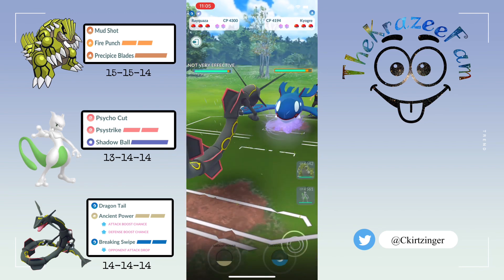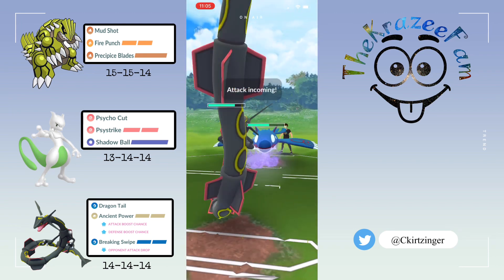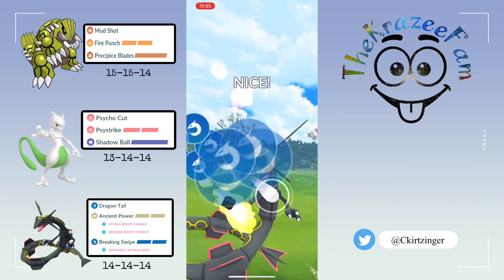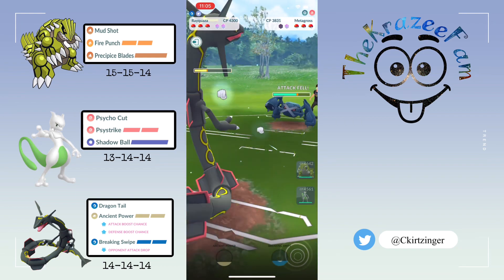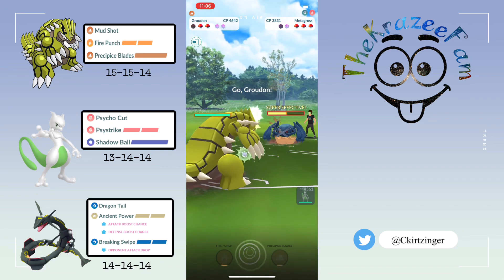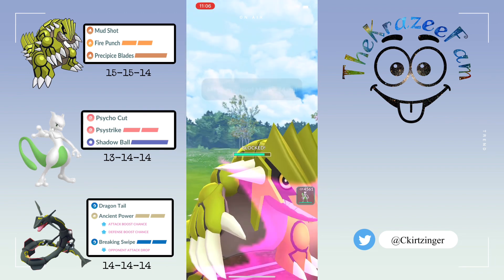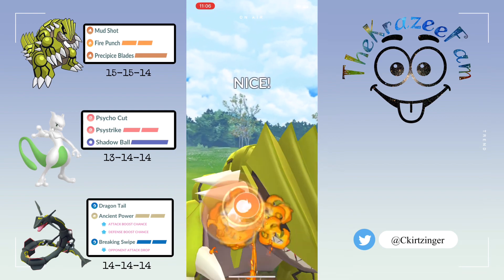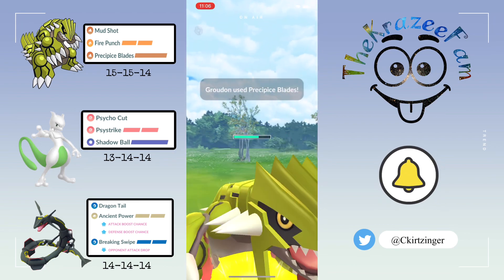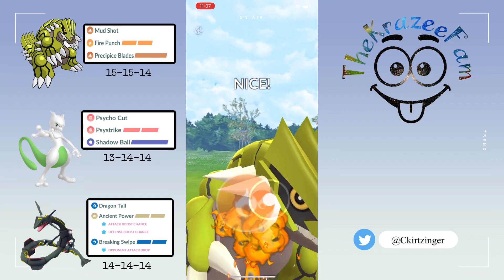Groudon into Kyogre — I decided to go with Rayquaza because Waterfalls and Surfs aren't going to do much damage. I'm able to get to a Breaking Swipe just before they get to a move — I call this as a Surf and sure enough it was. They bring in Metagross; I go for a Breaking Swipe to drop their attack, then let that move go. I bring Groudon back in, farming up. I shield up the Meteor Mash, go for a Fire Punch, and fire off Blades to take out Kyogre.